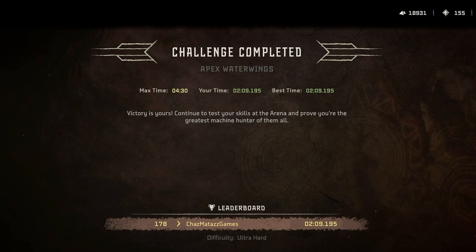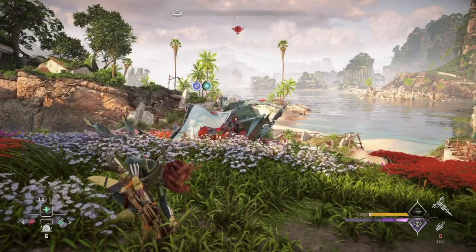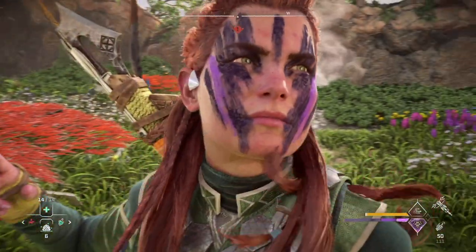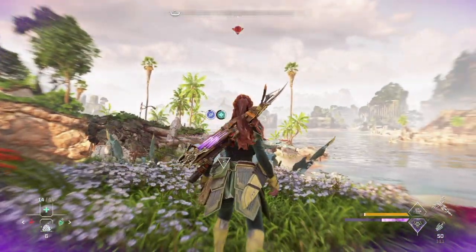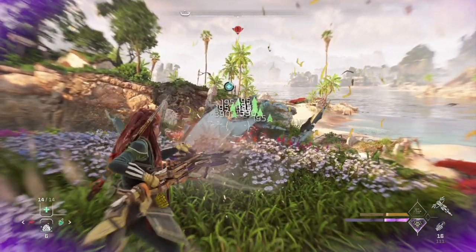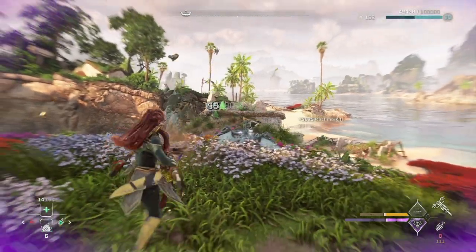And there it is — my three-step strategy for taking down the Water Wing and the apex Water Wing. I hope you found this video helpful, and if so, I'd love to hear about it in the comments below. Or let me know what your tips and tricks are for taking down the Water Wing or some of the other big bads in the Horizon universe. Thanks for watching and I'll see you on the next one.